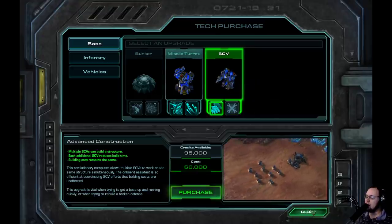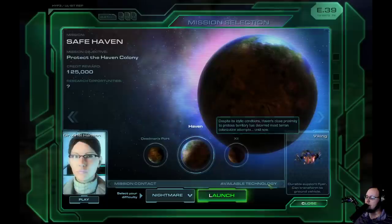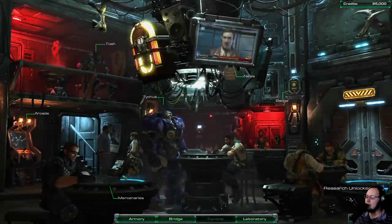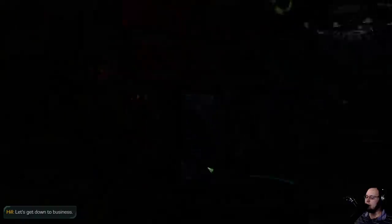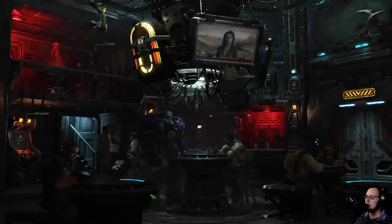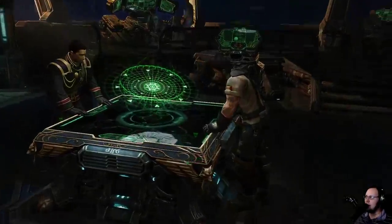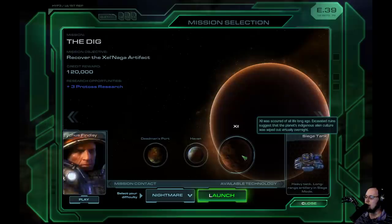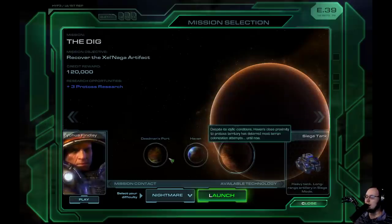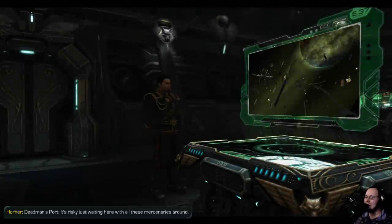I'm not entirely sure that we need multi-build. It's $60,000, that's kind of a lot. Instead, I would like to head to a mission. We're going to head to the Cantina and get a little bit more mercenary action. Then we head to the bridge and figure out where we are going next. We have Cutthroat, Haven, and we're not going to the dig. Let's head off to Cutthroat - that's always a fun mission, I'm a big fan of it.